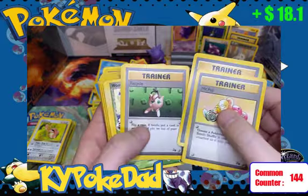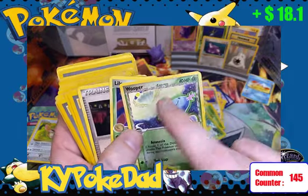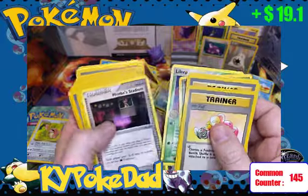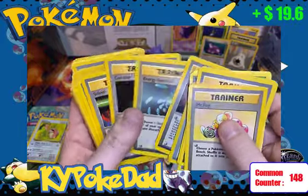Mr. Fuji — that trainer card is hard to find from Fossil, worth $3.50. We have Wooper and Ledyba. Delta Species cards actually change the type of the Pokemon — Wooper is not normally a grass type, but with Delta Species cards they do change their types.